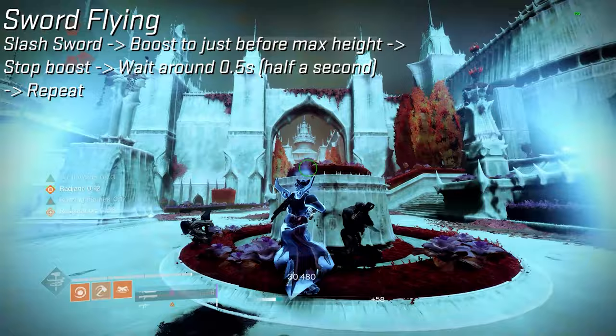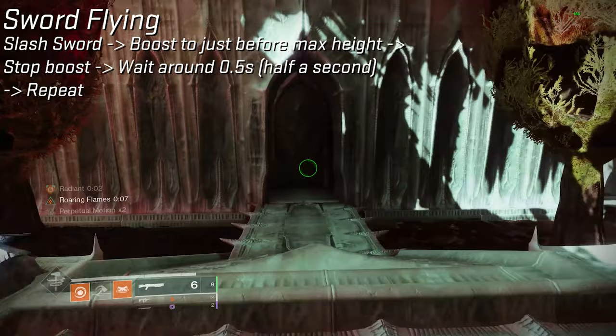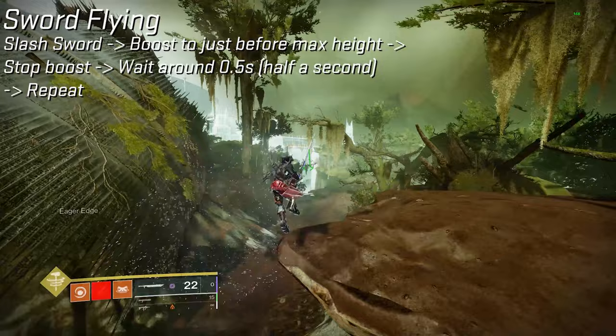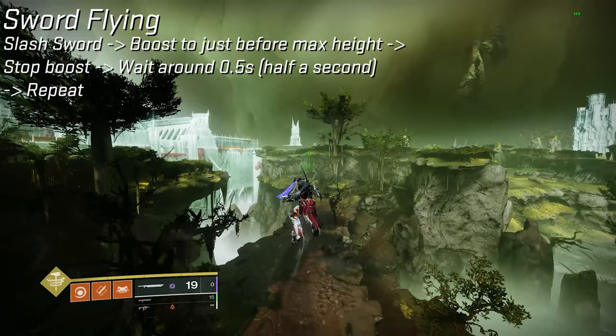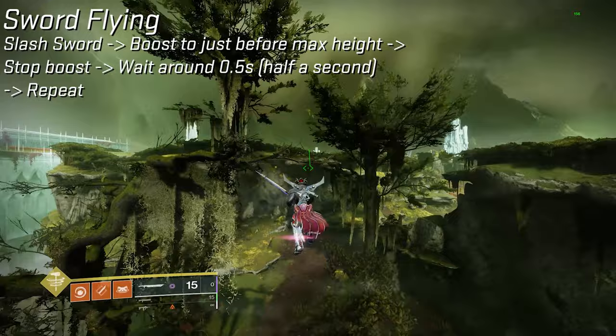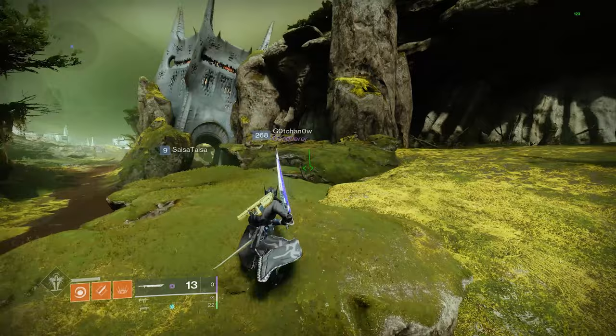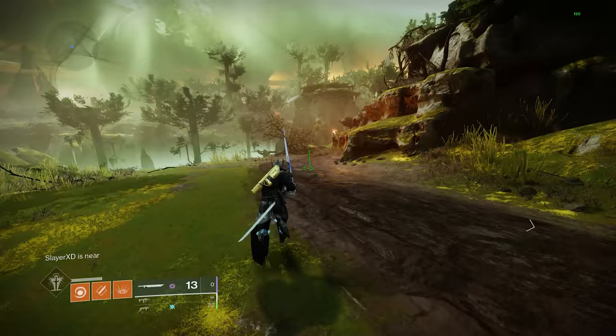Eventually you'll be able to combine this with eager edge and get good horizontal velocity as well — the timing for that is a little goofy and I have to practice it myself. One final note before we go on to the advanced techniques: something I call empty edge, or dry skate. What that means is — you've skated around so much and now you're all out of eager edge sword ammo. What do you do?